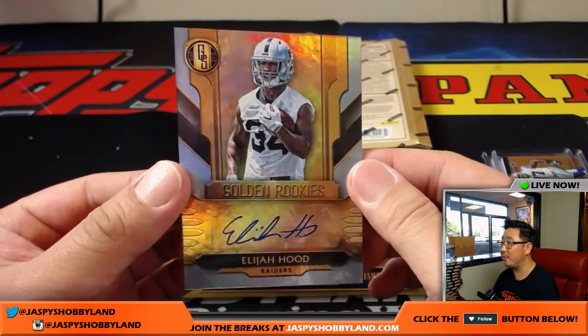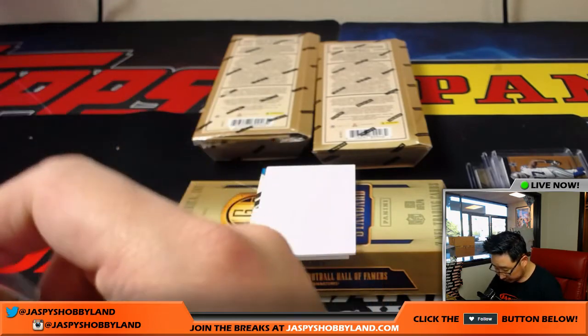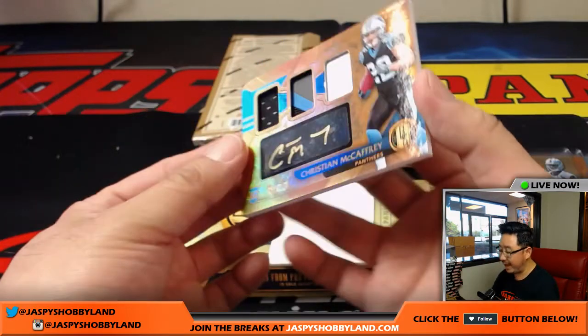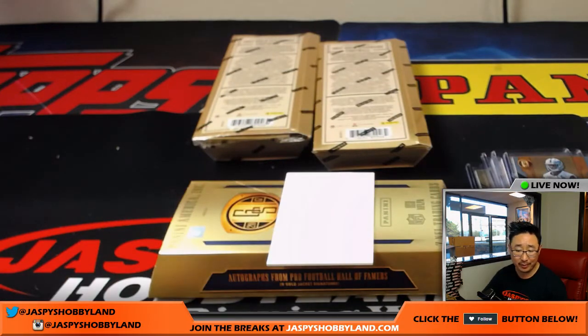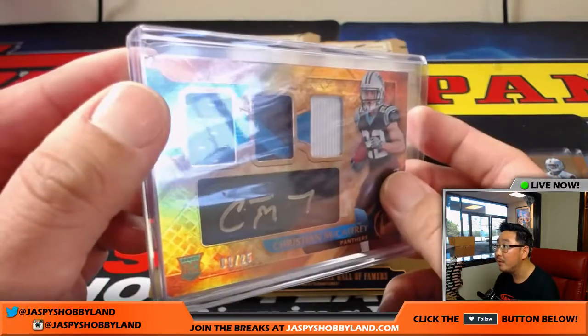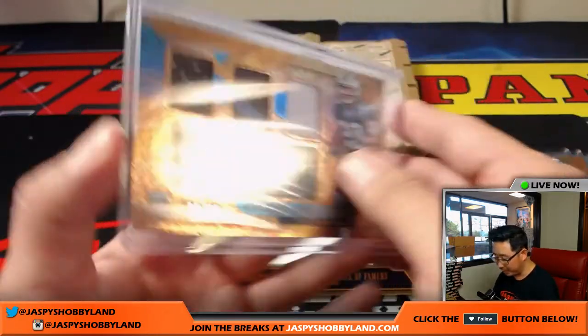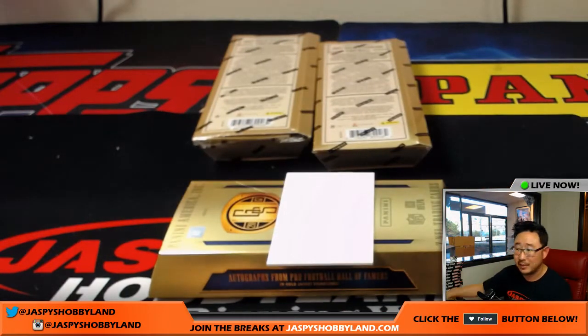Elijah Hood for the Raiders, 35 out of 49 — Golden Rookies. Nice Elijah Hood, another one for Andrew. And right here we have Christian McCaffrey, 9 out of 25 — Triple Relic and Gold Ink Auto. 9 out of 25, Christian McCaffrey for the Panthers — Jeff Dorlak. That's also last spot mojo. I can't believe the Panthers sat there that long. Looks like a little issue with the corner coming out of the pack — some of the corners or edges are often a little weird, something must have happened in manufacturing or the loading of the packs. But nevertheless, a nice hit.